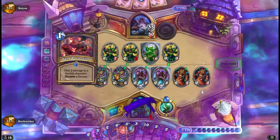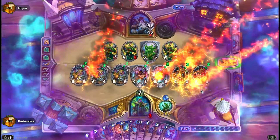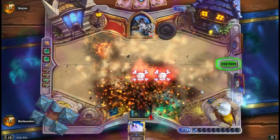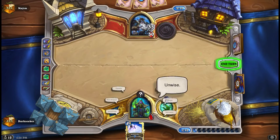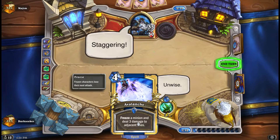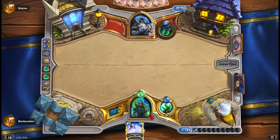So far so good, pretty decent board. Two damage to our own face and Cataclysm clears the board and discards our hand. Why would I expect anything less? Of course. And we're not winning this game now.